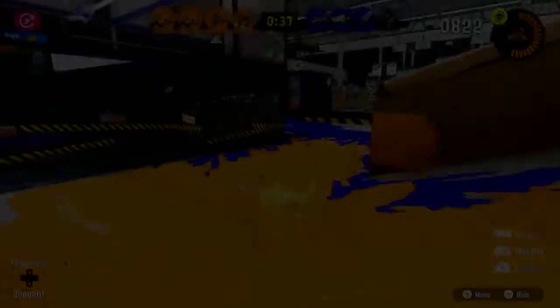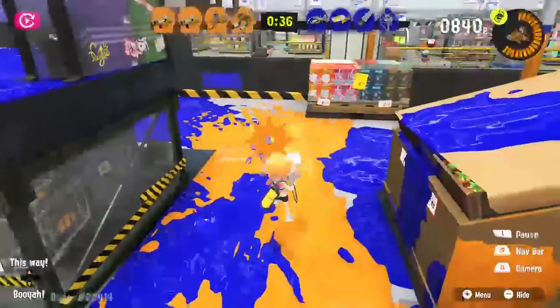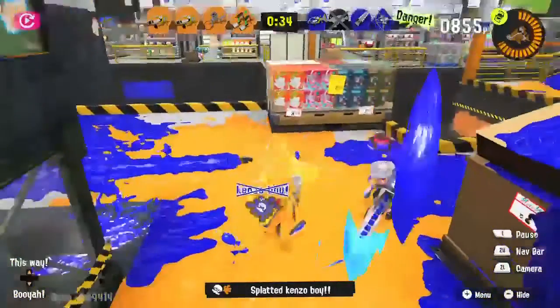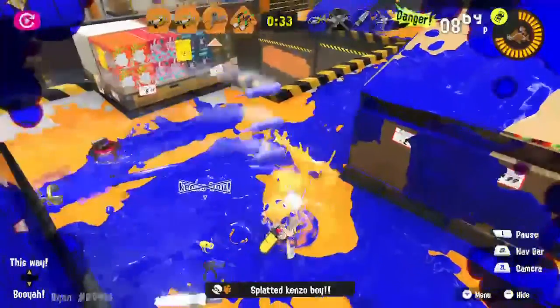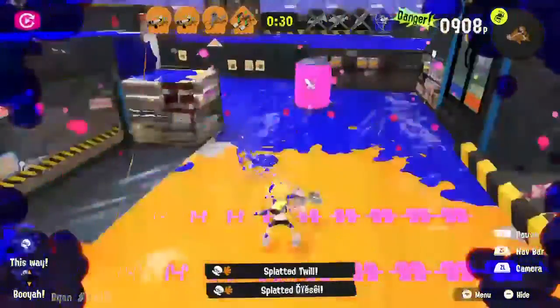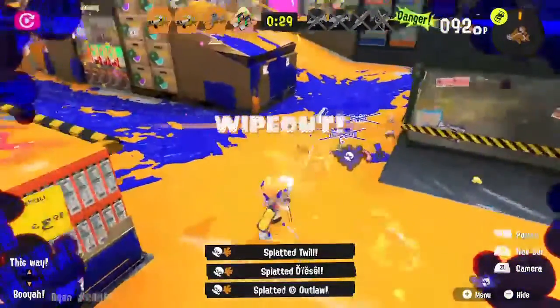In slow motion you can see I used the arrow spray to quickly ink the ground beneath this guy so he has nowhere to run, take him out, and then quickly aim to the right when I see that second guy and then pivot to the left when he retreats, take him out, then I plow through the third one with the roof slider, and finally get the last one in the explosion.